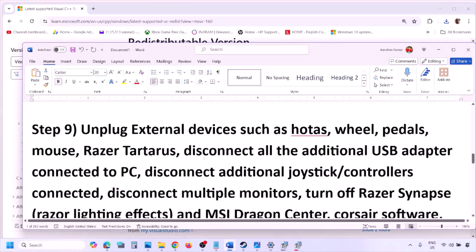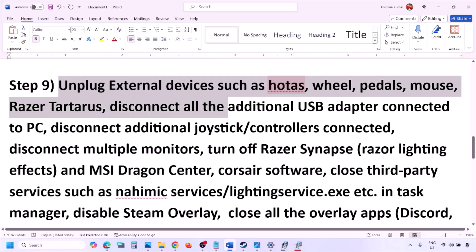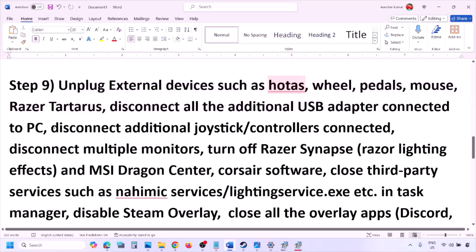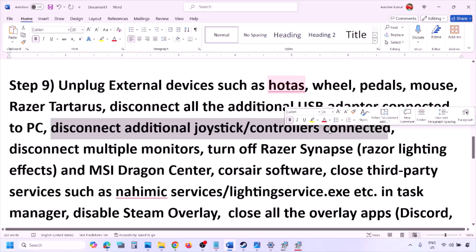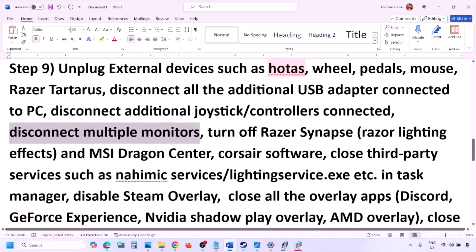The next step is to unplug all external devices you are not using. If you have a HOTAS, wheel, pedals, USB adapter, or dongle connected, disconnect them. Disconnect any additional controllers and multiple monitors — try launching the game on a single monitor and check.